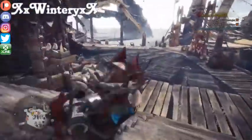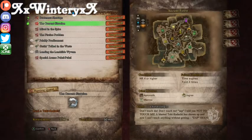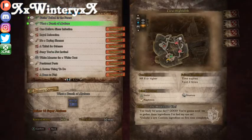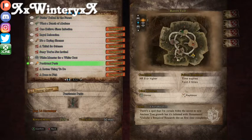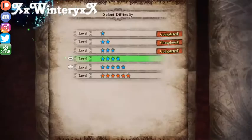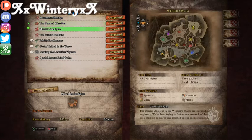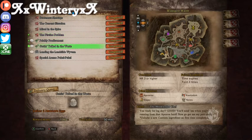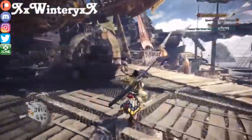For the sacks — trapping or capturing the Anjanath will get you the flame sack. The Pukei-Pukei will get you the poison sack. The Tobi-Kadachi will get you the electric sack. The Jyuratodus will get you the aqua sack. I believe that's all of them — let me know if I'm missing one. Either way, they're super easy to get, but the only way I believe to get them is to capture the monster — I've never gotten one just by killing them.